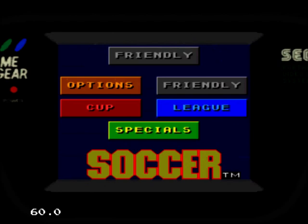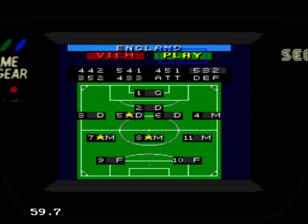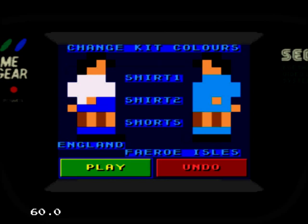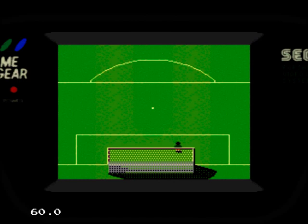Sensible Soccer needs no introduction, but as I make the rules, I'm going to introduce it anyway. Developed by Sensible Software in 1992 for the ST and Amiga, Sensible Soccer set a new standard for football games. Its cartoony graphics and wacky sense of fun were completely at odds with all the other companies who were trying to recreate the beautiful game in simulation form. The Game Gear version is surprisingly jam-packed with options for game types, teams, formations and kits.